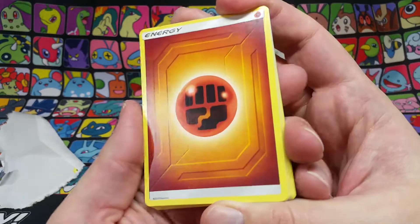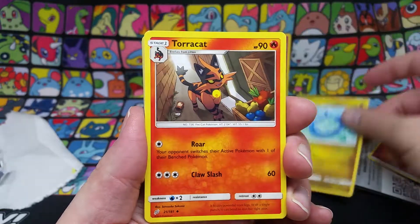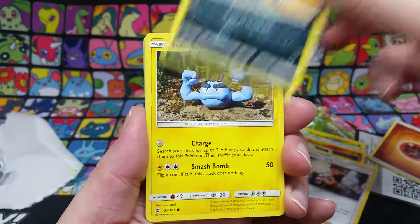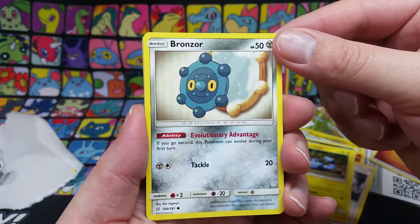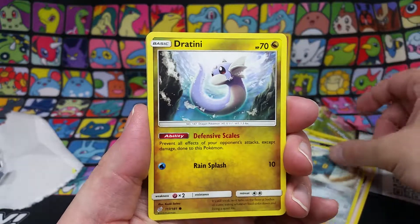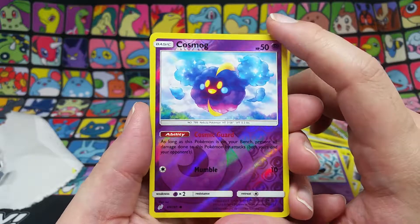We'll slow roll into this pack. Get ourselves a Fighting Energy, a Dragonair which is very useful for the Dragonite decks that a bunch of people are making. It leaks, Torkoal, Brock's Grit, Poochyena with a nice looking background, Geodude, and a Bronzor with Evolutionary Vantage — this Pokemon can evolve on your first turn if you go second. Dratini, nice. Tentacool, cool.